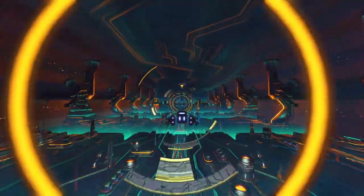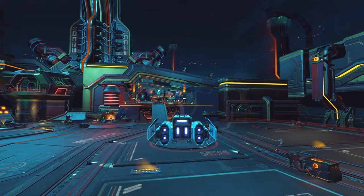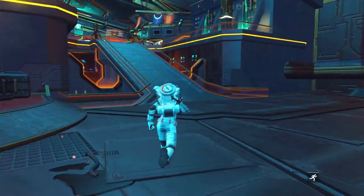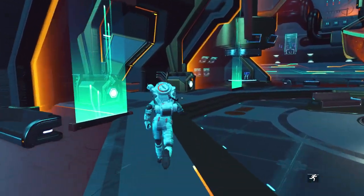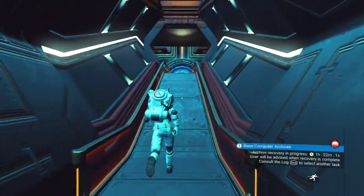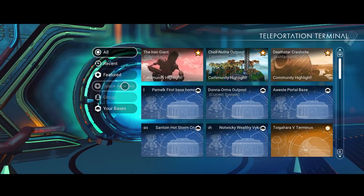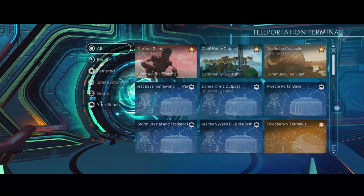So we have the base we're required to build, and a base where there is money easily accessible — like a storm crystal planet or an ancient bone planet. Let's go ahead and visit some featured bases on the anomaly.